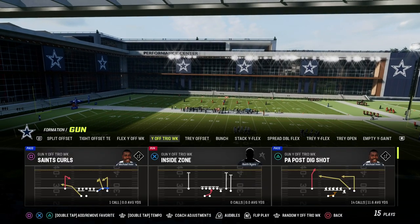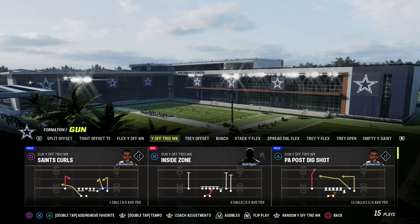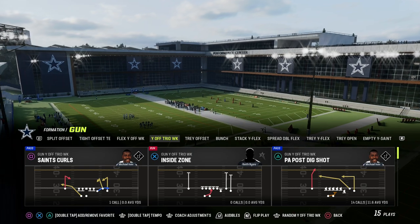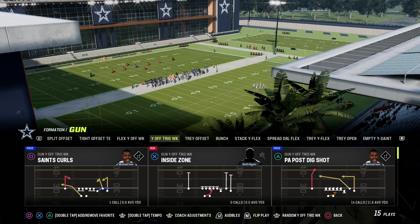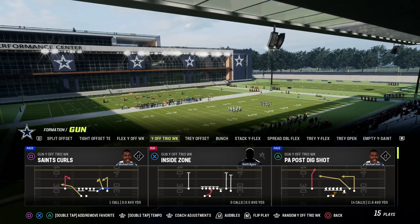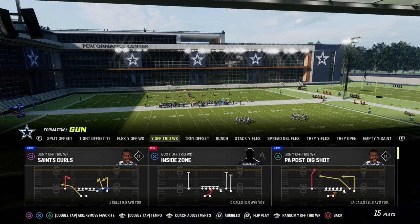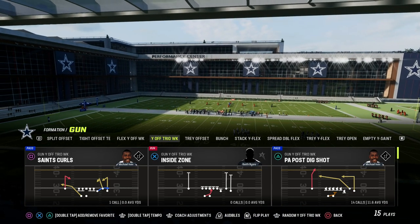A couple things that matter: you need a power play — some kind of play you can rely on against any defensive coverage in the game. That concept can consist of all kinds of different things. What I like to suggest this year, because of how prevalent man coverage is, is we want to look at timeless route concepts that have applied year over year.